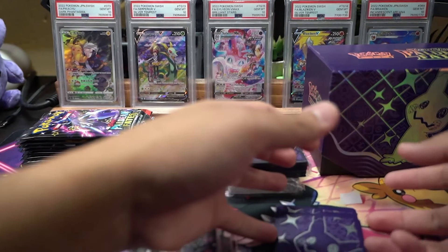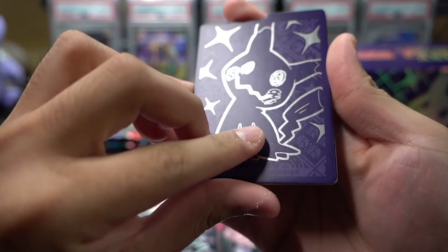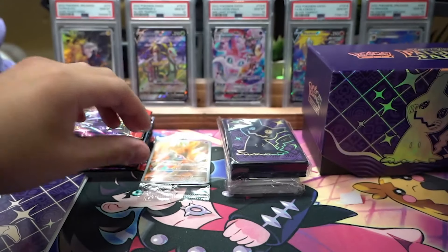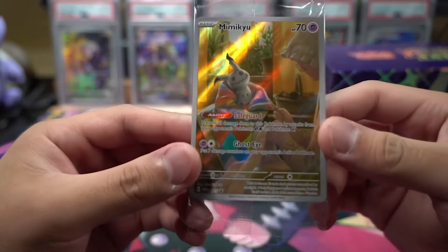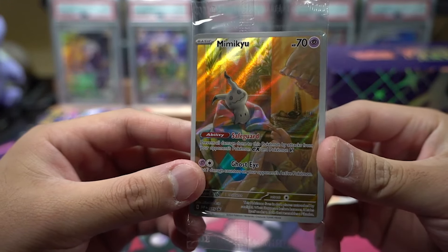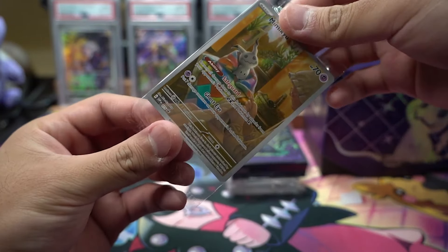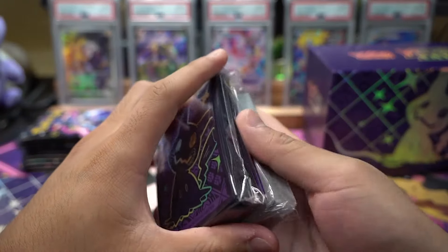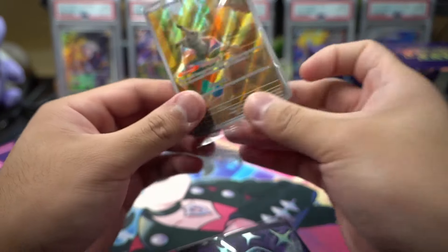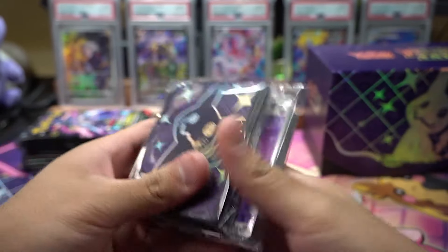We get our card dividers — oh, there's a print line there, yeah it is a print line. You get your dividers, your dice, damage counters, and we have our first non-Pokemon Center promo card. This is a very creepy-looking old lady and Mimikyu, but I like it — it's very aesthetic, almost gives that old painting vibe. We did open the Pokemon Center edition in the last video and saw the Pokemon Center stamp, but this time we're just opening a regular ETB.